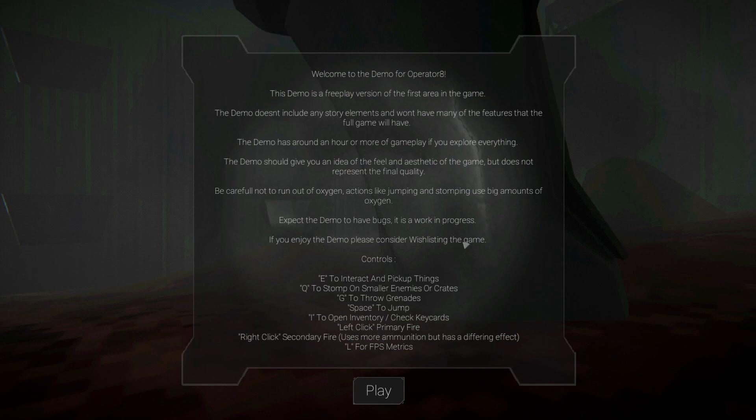We don't have any story bits right now - at least not too much. We have just the core gameplay to get the feel and aesthetic of the game, but it does not represent the final quality. Also, we need to keep oxygen in mind. Let's get ready to look at the controls: E to interact, Q to stomp on smaller enemies or crates - this will also take some oxygen - G to throw grenades, Space to jump, I to open inventory and check key cards, left click for primary fire, right click for secondary fire, and L for FPS metrics.